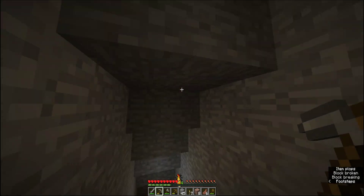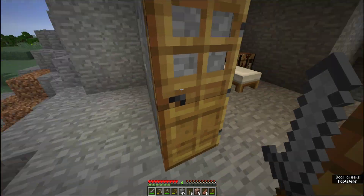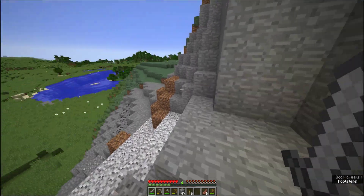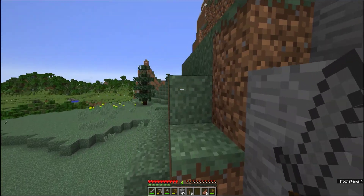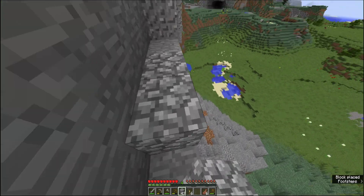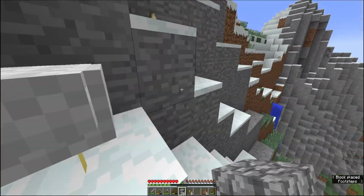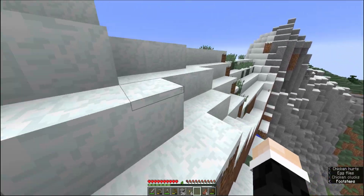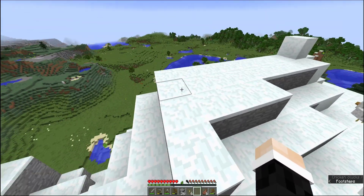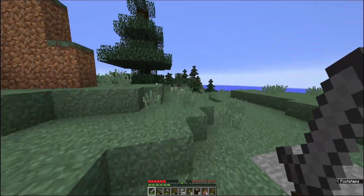Ich bin so dumm – egal, ich mache die zwei Fackeln wieder hin. Ich packe das Zeug rein und überlege wo ich den Ausguck bauen werde. Ich gehe mal auf diesen Berg hoch. Ich bin oben. Ich muss einen geeigneten Spot finden. Hier wäre eigentlich gar nicht so schlecht – perfekt. Ich wusste nicht dass hinten noch mehr ist. Wo ist eigentlich unsere Base?